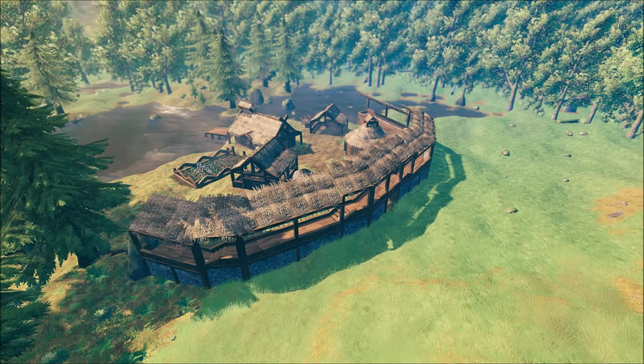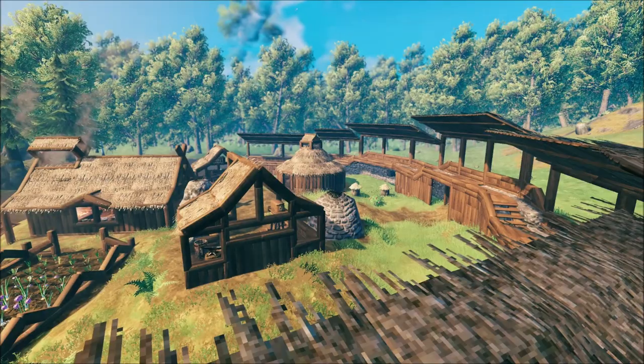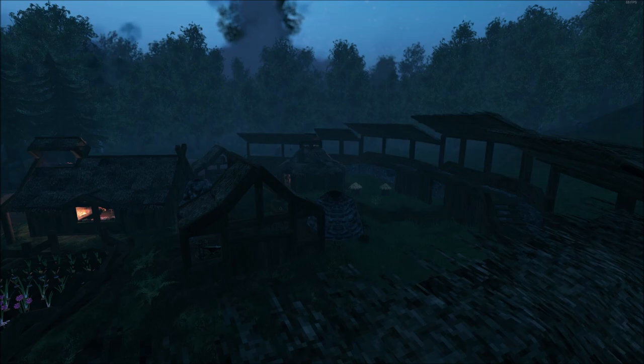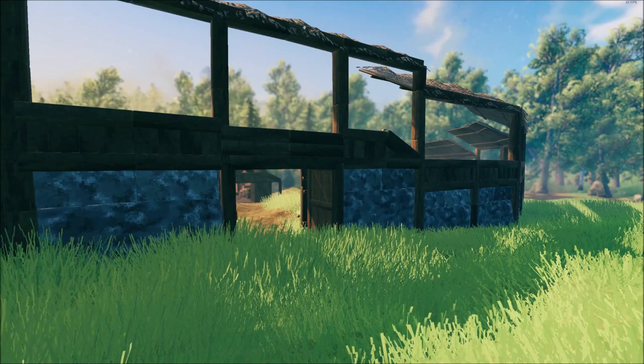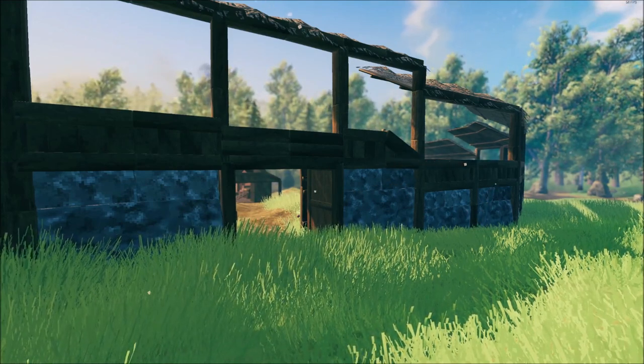This wall is also super easy to make convex or concave due to the cross section design, and as long as you have the canopy covering the walkway, you'll have no issues with decay from the rain. And if you've got any spare wood lying around, you can also add in some wood poles and beams for a more pleasing aesthetic on the outside wall.